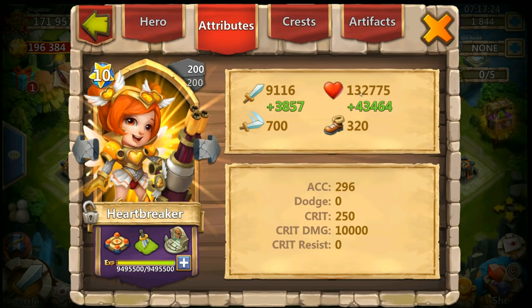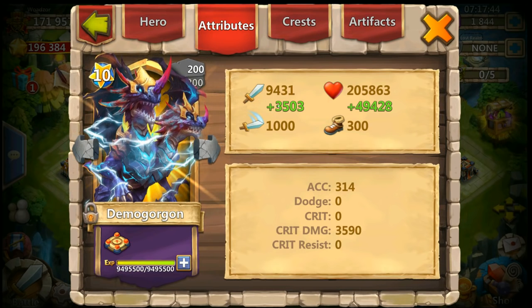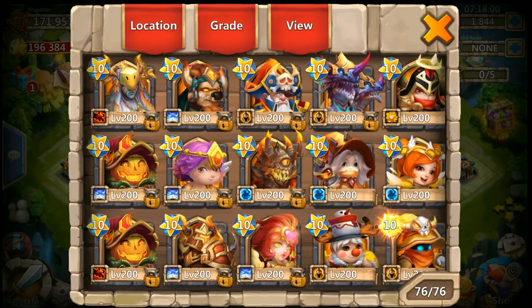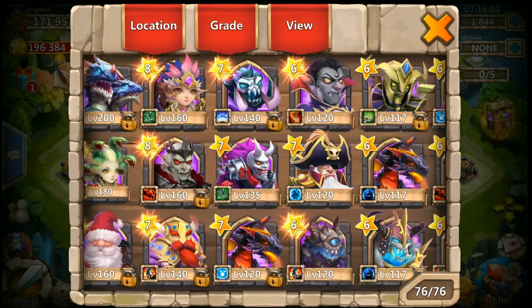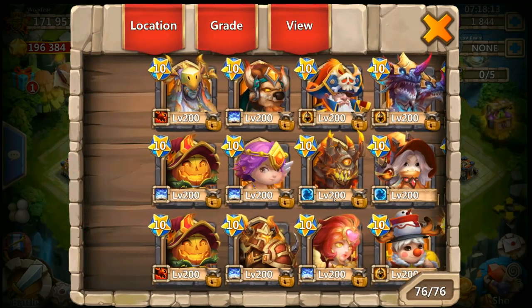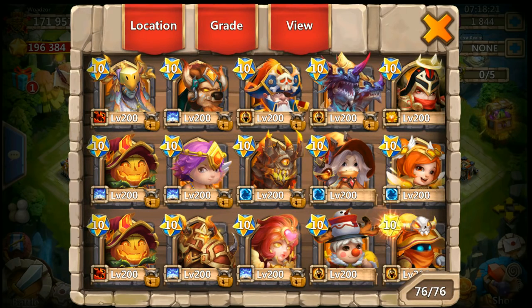She doesn't have that much health but she does have a lot of damage — 9,116 attack — and the critical damage boost on the bottom is also very, very high. Comparing to Demon Gorgon, he has 9,431 but his critical damage is only 3,590, so she does a lot more critical damage. She's also really fast at 320 speed. Comparing to Redrick, who is at 300 even double evolved, so she's a little bit faster than Redrick too.